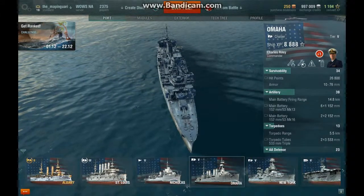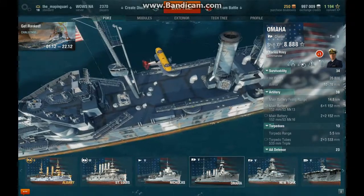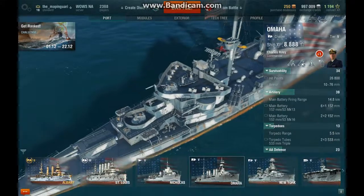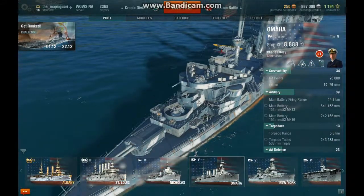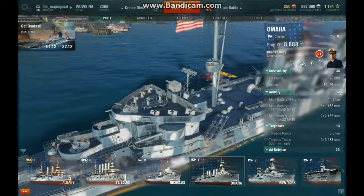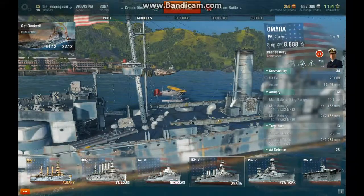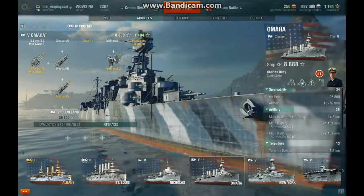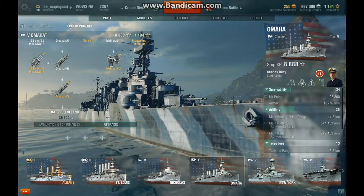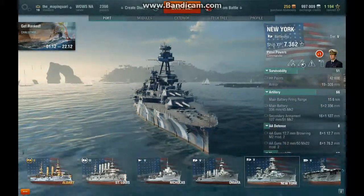This is my Omaha. I have the full hull upgrade — I traded the two main battery guns and two sets of torpedoes for more AA and the ship-launched catapult fighters. That's the Omaha B hull upgrade, which some people don't like because it trades the torpedoes, but I don't really care for the Omaha torpedoes anyway.